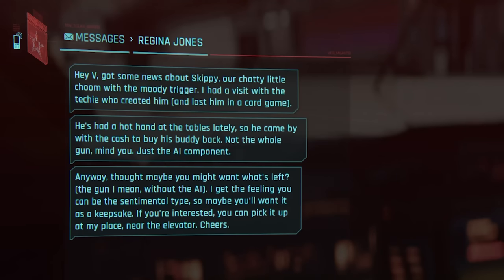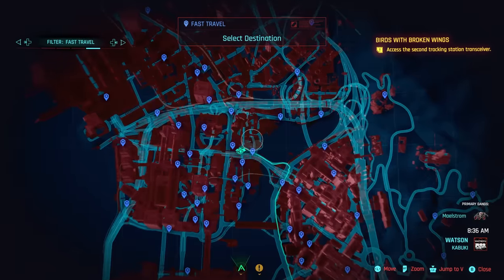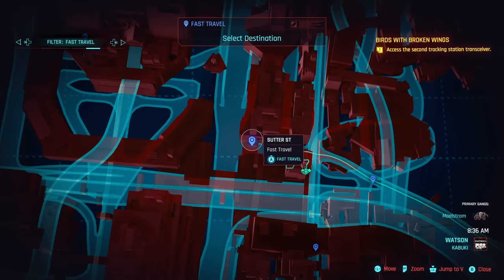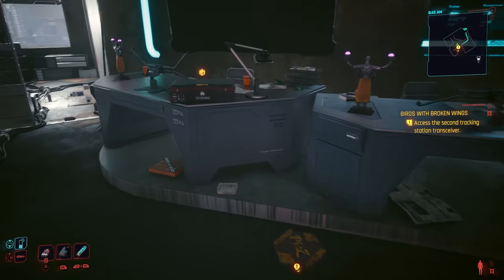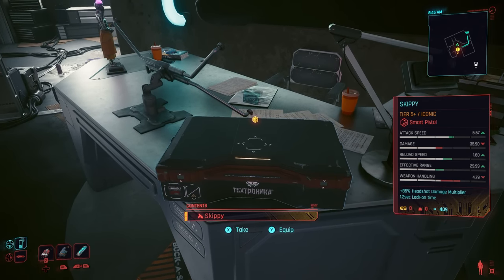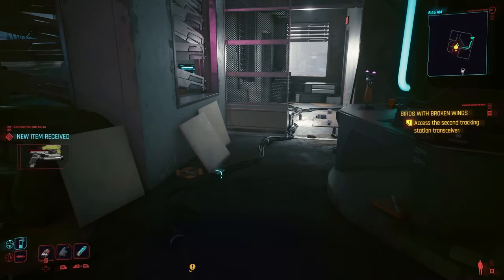But in Update 2.0, if you decided to give back Skippy, if you wait a couple of days you'll actually get a text message from Regina saying she wants to give you Skippy again. Then all you have to do is head back to Regina and she will have Skippy waiting for you at the front of her office. The only downside is that Skippy will no longer have his personality, and he'll just be a plain blank weapon.